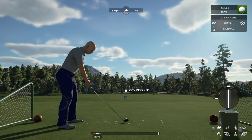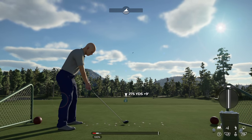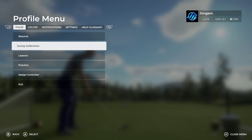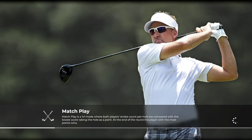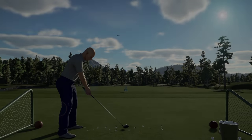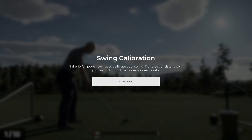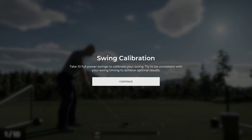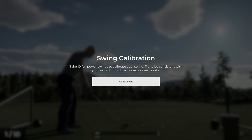Now let's have a quick look at the swing calibration — this is something that's always been asked for and they've never implemented it, but they've now got it in 2K21. You take 10 full-power swings to calibrate; try to be consistent with your swing timing to achieve optimal results.